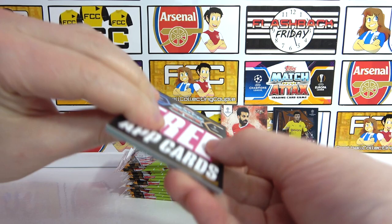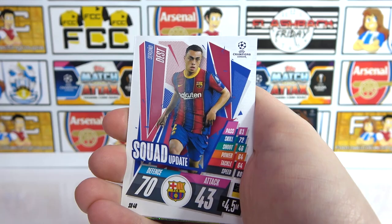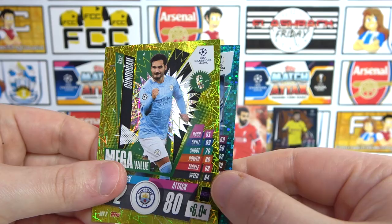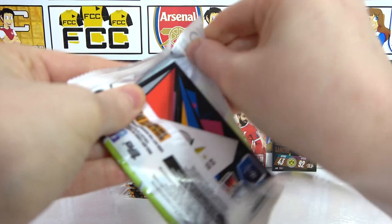Surely not going to be a dud opening again? At least we can take these codes. We've got Bassie, Klosterman, Nunes Time to Shine, Dest, Sissoko, Gundogan Mega Value, and a Julien Man of the Match — two inserts for me! We haven't actually had a signature style yet, so I wonder who our first one of those is going to be.